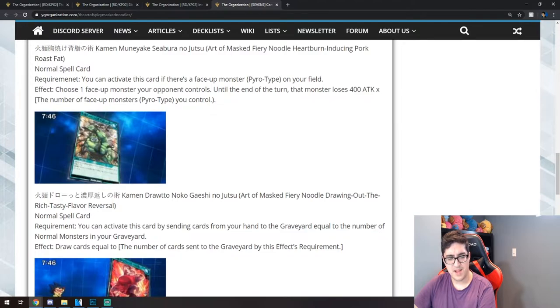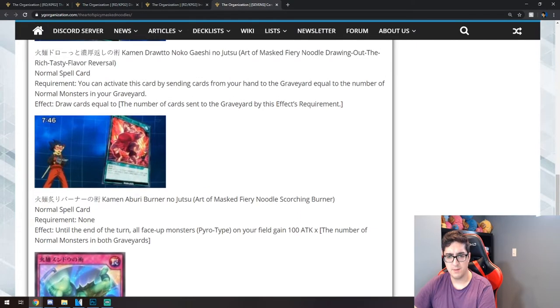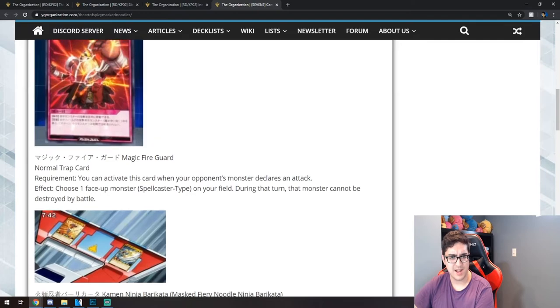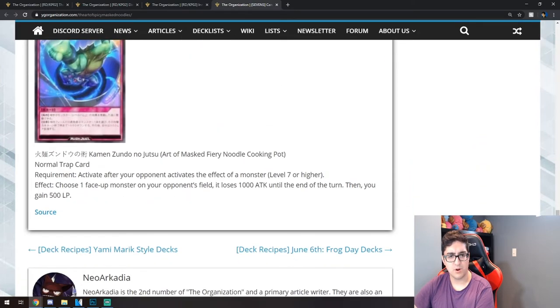So you're discarding then drawing the same number — you're losing advantage. In Rush Duels you draw every turn up to five cards, so it's really just cycling through your deck a little more. Maybe it's good if you want those cards in the graveyard, like with reborn cards. Another normal spell is Art of Mast Fiery Noodle — Scorching Burner. No requirement. Effect: until the end of this turn, all face-up Pyro monsters on your field gain 100 attack for the number of normal monsters in both players' graveyards. Decent attack boost to attack over bigger monsters.